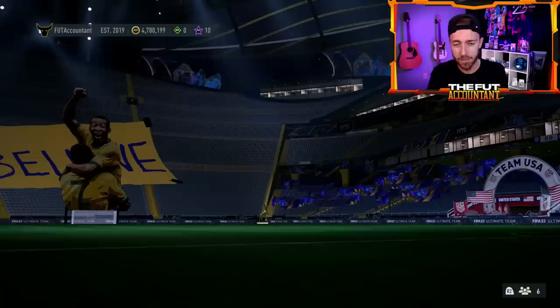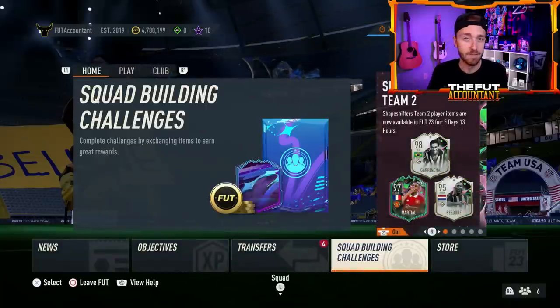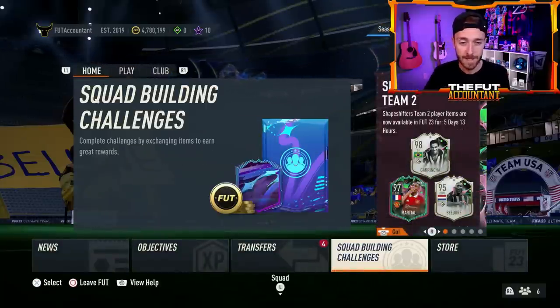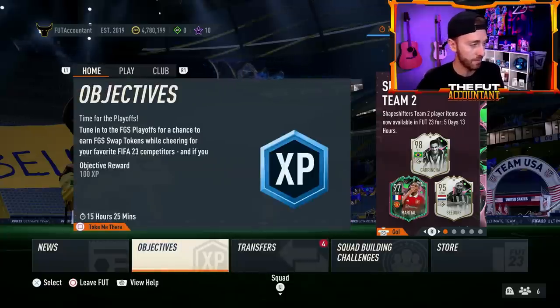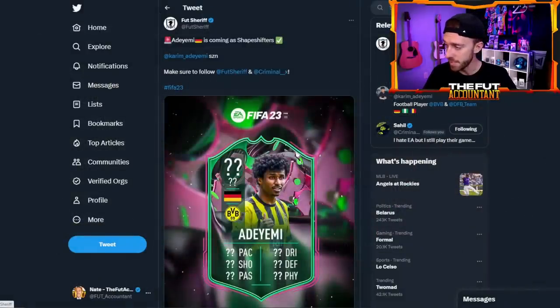Watch out for EA to up the level of content even throughout the rest of this week — I think that could mean a couple more things coming today. Shapeshifters in packs — we know about this, we've seen the leaks, we know what cards are coming today in the mini-release.